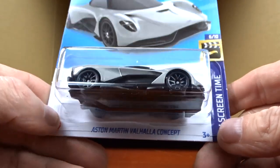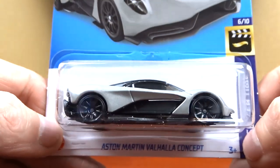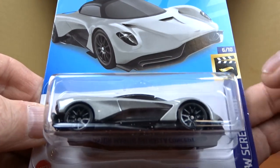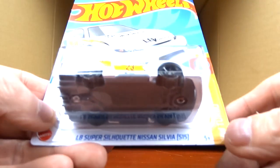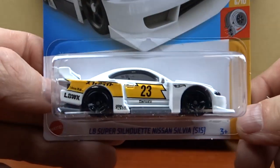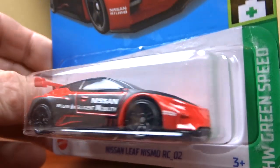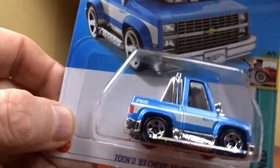Aston Martin — this is in gray but it's got almost a green tinge to it, a little different. 'No Time to Die' — so this is a 007 screen car, cool. And we got another Nissan which we've already seen. And there's the Nissan electric car — it's actually a nice little car, nice casting, not too bad. Then we got another Chevy Silverado which we've already seen.